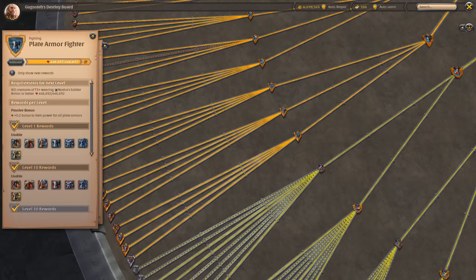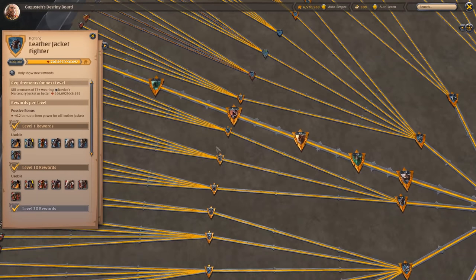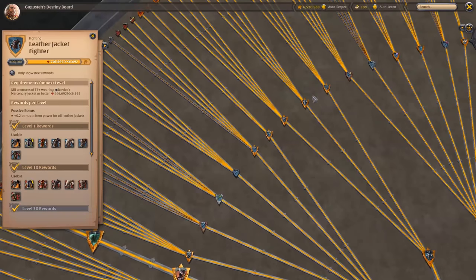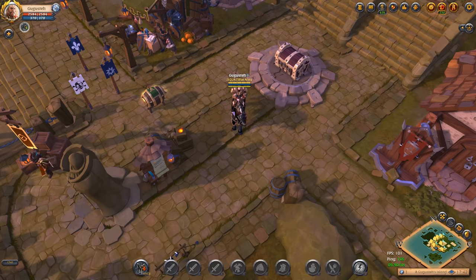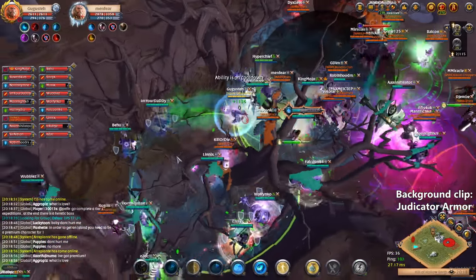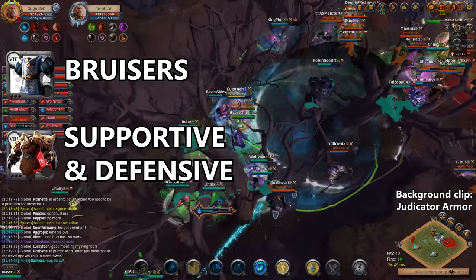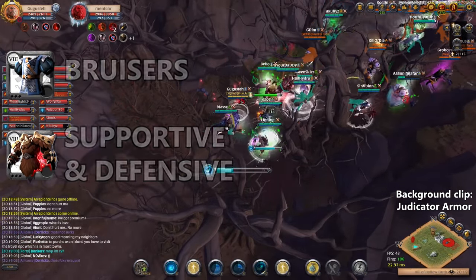So let's talk first about the armors. There are three kinds of them: the plate armors giving you some defensive stats, the leather jackets giving you a mix between offensive and defensive, and the cloth robes giving you some really offensive stats. The plate armors are mainly played by tanks and supports, the only exception being the soldier armor played by bruisers because of its active spell. In general, all the other active spells are supportive or defensive.